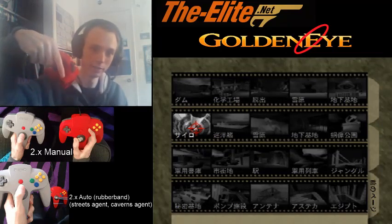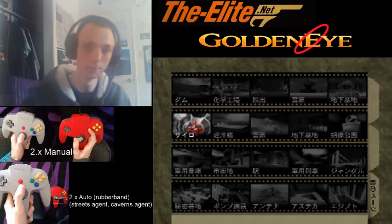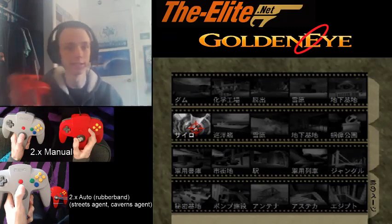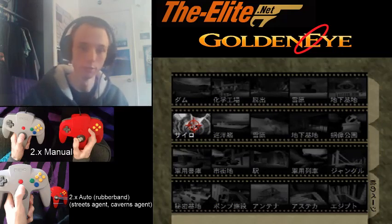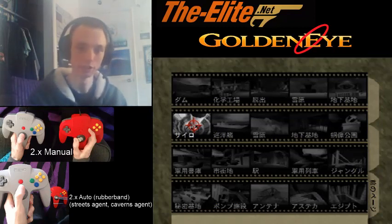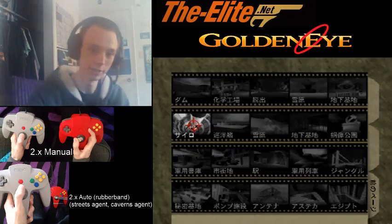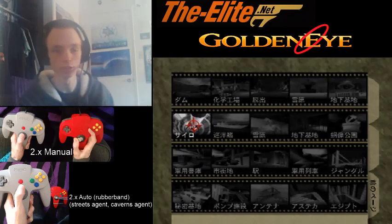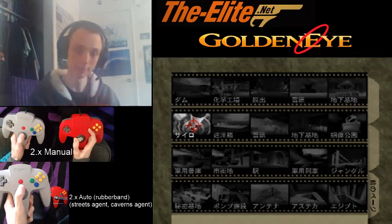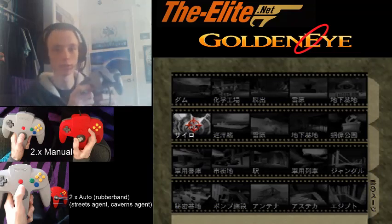I've got what two types of using the two controller styles will do. There's the manual, which means you're actually going to be holding both controllers for the entire level, which is the majority of the levels. And then there's auto, which is just setting up a rubber band so it'll keep you going in the same strafe the entire run. For streets and caverns, you don't have to switch strafes for agent, so you can literally have it strafing while holding one controller, getting the benefits of two controllers.